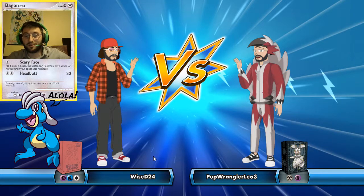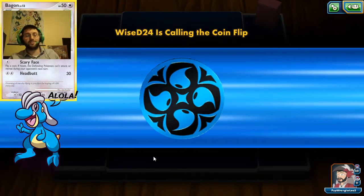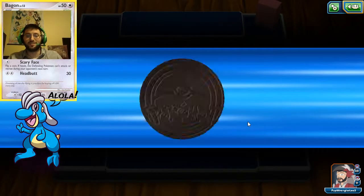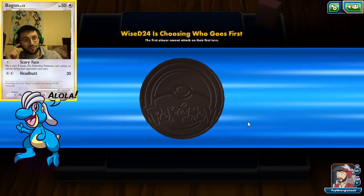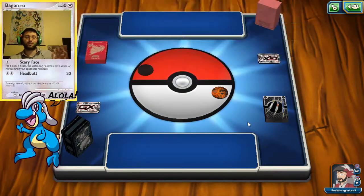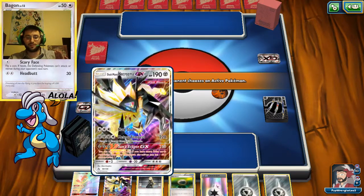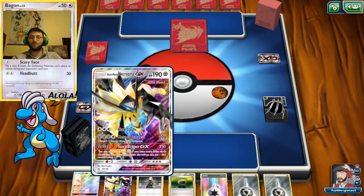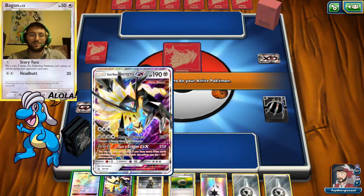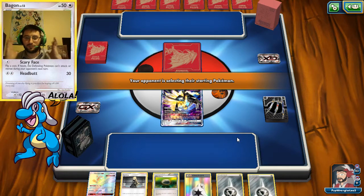I don't even know what he's playing — Psychic? Water? Normal? We post our deck list in the Discord early, but I didn't get a chance to check the Discord today for WiseD. And look at his sprite — looks like a wrestler. He gets to choose who goes first. We're gonna start things off with a Dusk Mane Necrozma. We're gonna keep the Kartana in case he has any special energies to knock off.